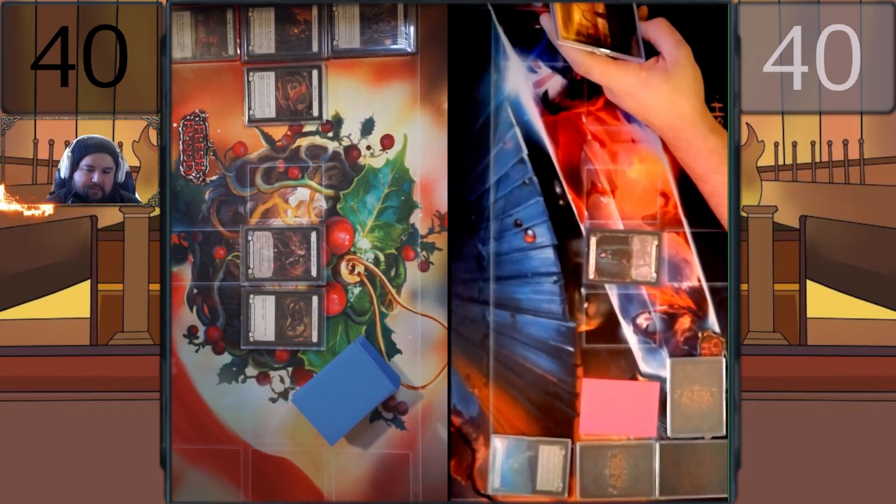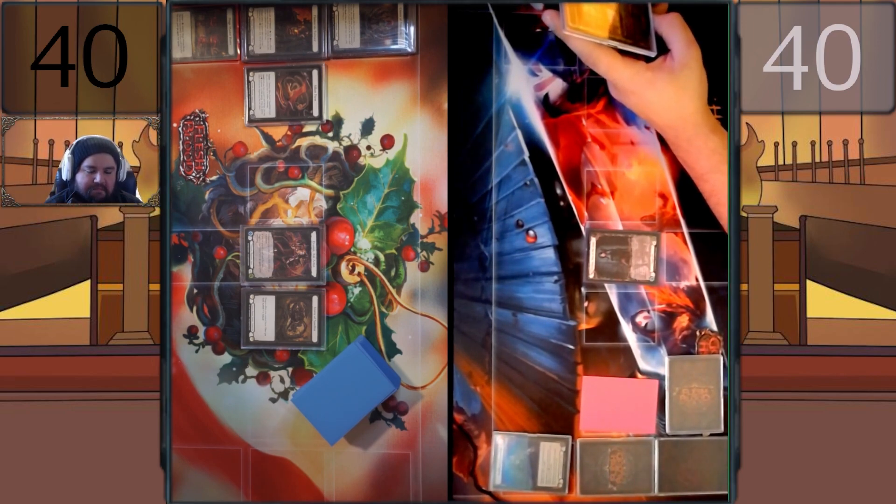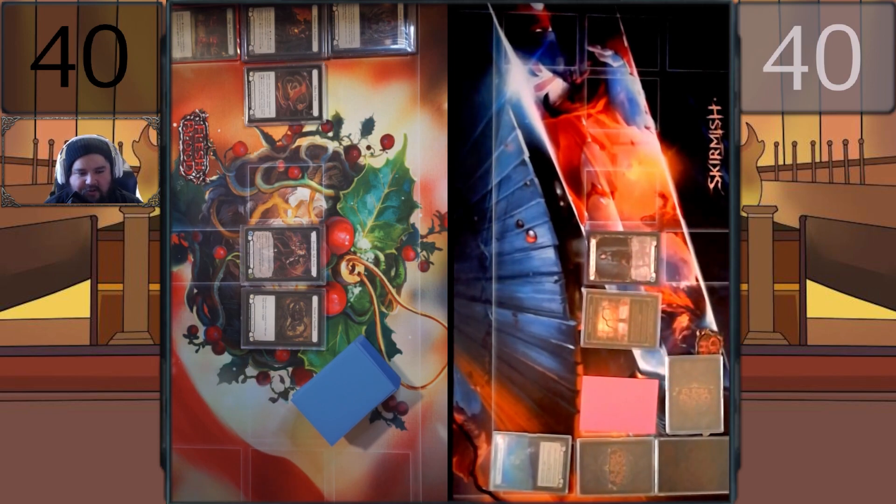Brand new. Once per turn action, cost one: look at the top card of your deck. You may put an arrow from your hand or the top of your deck face up into your arsenal, go again. Whenever an arrow is put face up into arsenal from your deck, put an aim counter on it. Do we know what aim counters do? I guess it's specific to individual cards — it varies per aim counter card.